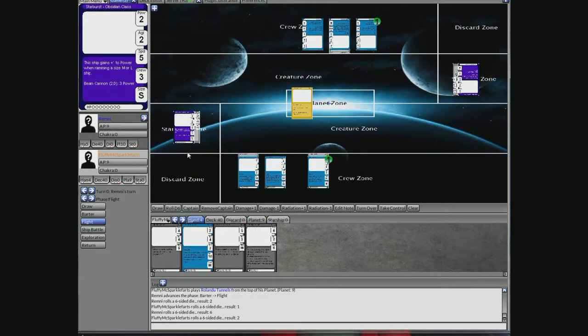For this first round, let's skip the actual ship battle — it's usually hard to get anything done in the first battle. We'll go to the exploration phase. This is where you've landed on the planet. Your crew is basically exploring the planet looking for stuff, and I get to play creatures against you that you have to defeat in order to get the reward on the planet.